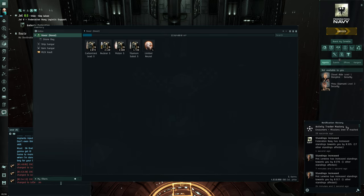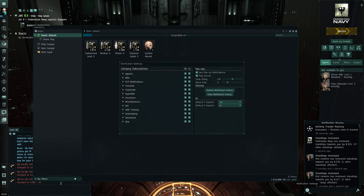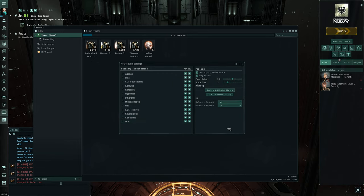I get so much spam in notifications. You can actually filter this stuff. Looking at the notification settings — fade delay, stack size. You can filter things like contacts, emails, skill training, hypernet. I don't need emails and I don't really need skill training showing up. It happens so little it's not a big deal.